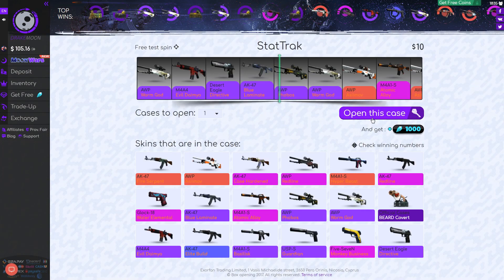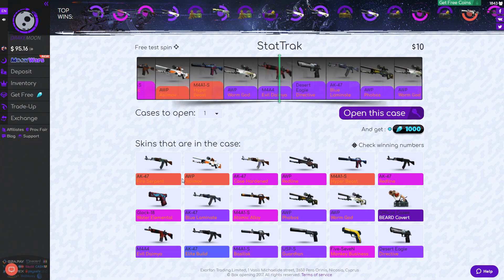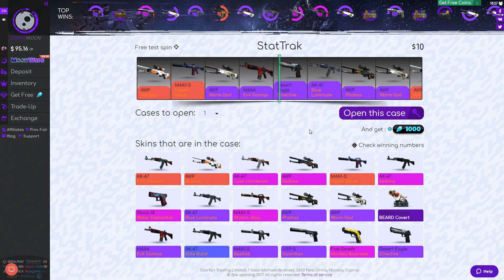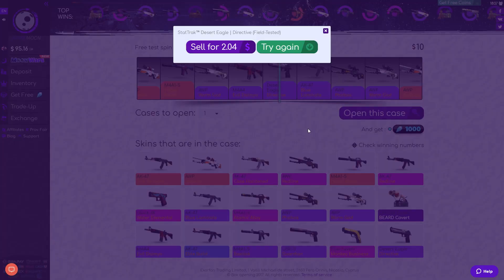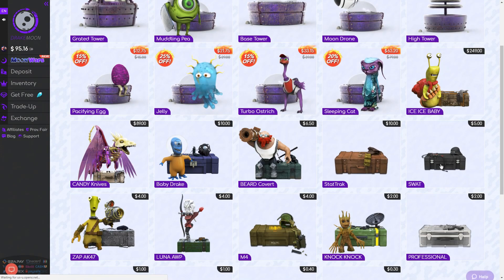Stat Track is the next one — $10. And that's two dollars — that's a bad loss there.